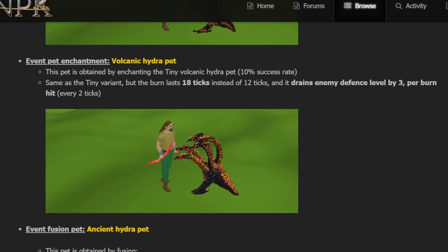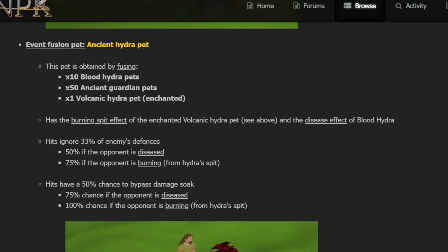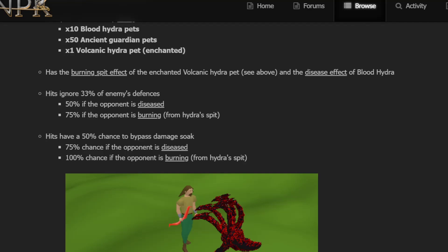There's also the event fusion pet — the Ancient Hydra Pet. It's obtained by fusing 10 Blood Hydra Pets, 50 Ancient Guardian Pets, and 1 Volcanic Hydra Pet. Because of this, Blood Hydra Pets have gone way up in value — they were selling for a lot just recently. The Ancient Hydra has a burning spit effect and the disease effect of the Blood Hydra. Its hits ignore 33% of enemy defense, deal 50% more damage if the opponent is diseased, and 75% more if the opponent is burned.